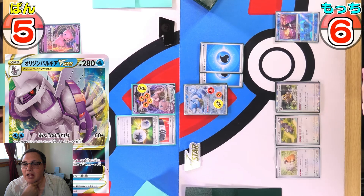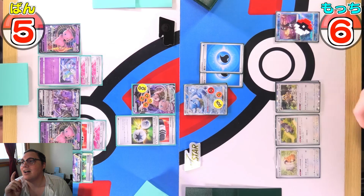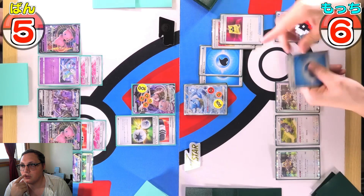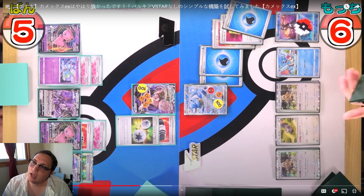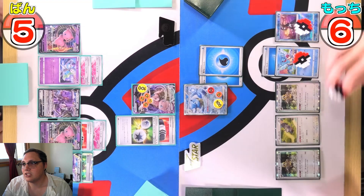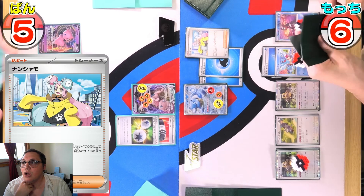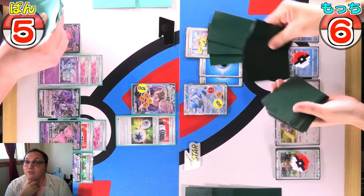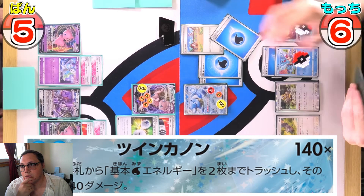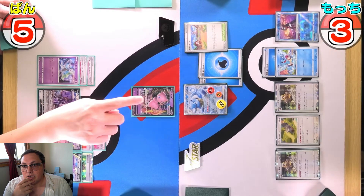They appear to be discussing Palkia in the deck — only way I can think of Palkia being mentioned. Going to Radiant Greninja for Concealed Cards, evolving up into Bibarel, using Energy Retrieval to put two energies into hand, Ultra Balling away a Battle VIP Pass and an energy to grab a Squirtle, attaching an energy to it, Industrious Incisors — and then grabbing an Iono.